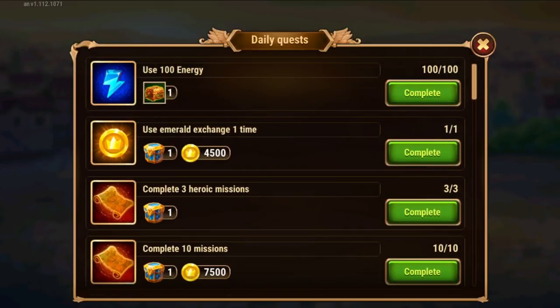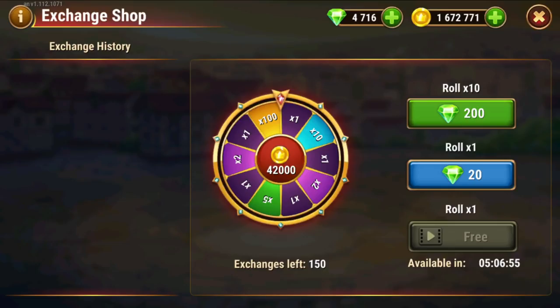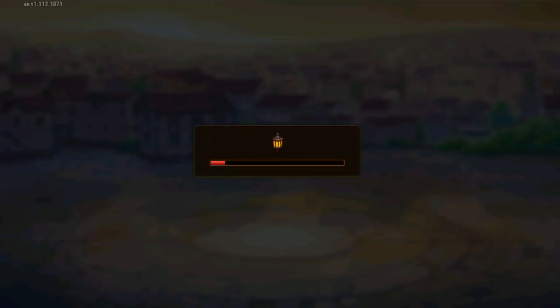With that, we did some missions, some heroic missions. I already went to the exchange and played a video this morning so it's not available now. But I can roll one more time — the equivalent of exchanging gold for emeralds. The video replaces the emeralds. You can do this three times a day every eight hours. If you can't do all three, you can roll once with 20 emeralds to replace a missed video. Doing the three videos is entirely free to play.